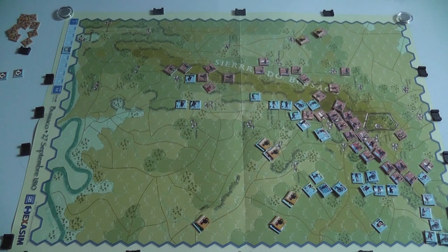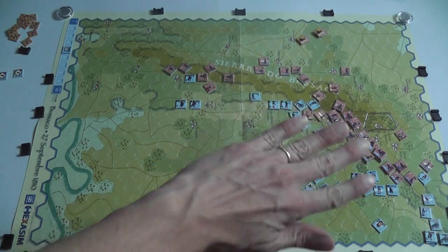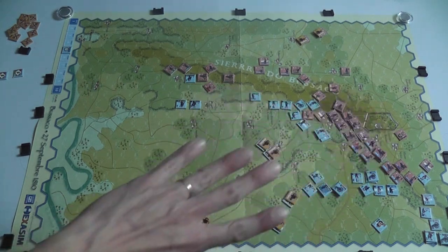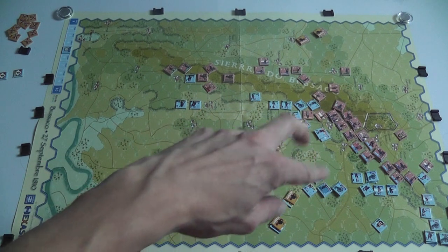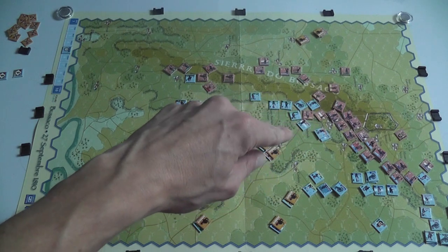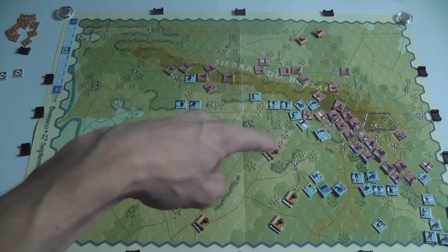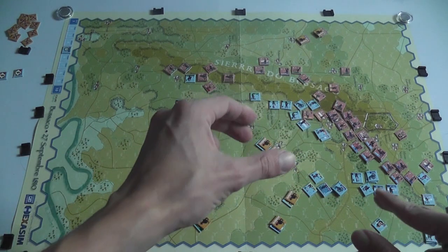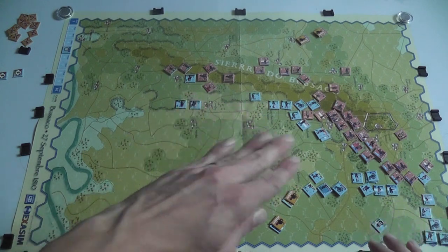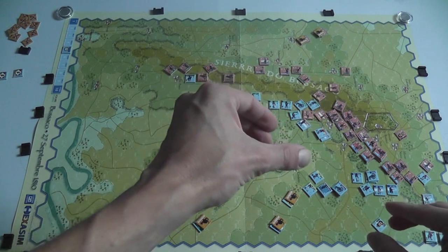In my game so far, the French tried to attack the Anglo-Portuguese units and it didn't go too well. One formation was virtually disintegrated — demoralized very easily — with some units completely eliminated and some still routing trying to leave the map. The French side perhaps realized it wasn't such a good idea to charge frontally, and started stretching around in another direction.